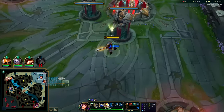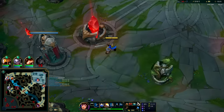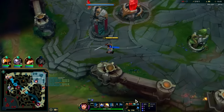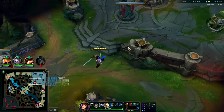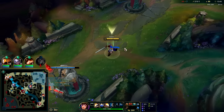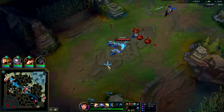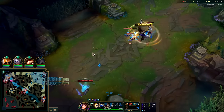Stridebreaker is basically Iron Spike except way better — it's a slow and you don't have to stand still to use it. With Iron Spike you have to stand still, which makes it harder to stay on top of enemies. But since we have Phase Rush it shouldn't matter too much either way — we can Q-E, use the activatable damage item, and get Phase Rush immediately.